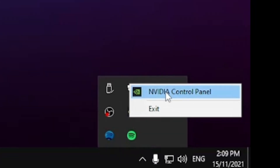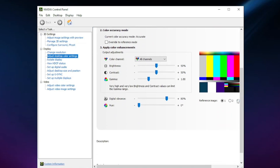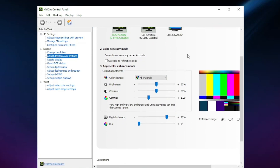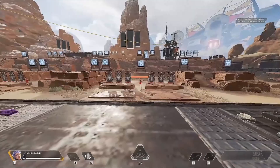One more thing worth trying if you have an Nvidia graphics card: open Nvidia Control Panel, go to 'Adjust desktop color settings,' select your monitor, and look for Digital Vibrance. By default it's set to 50 — bump it up to around 80. This makes colors pop and look more vivid. Anywhere between 60 and 90 works well; above 80 gets a bit intense, but 50 looks dull once you're used to having it higher.